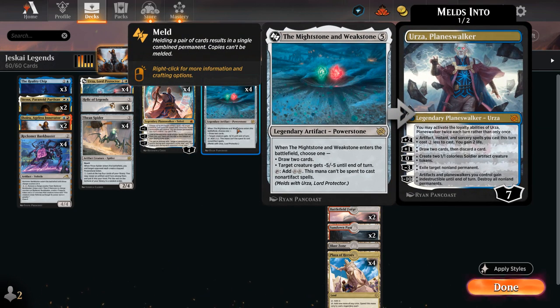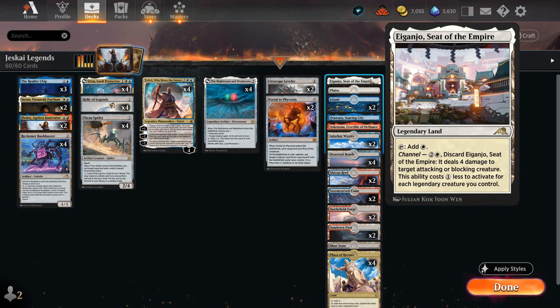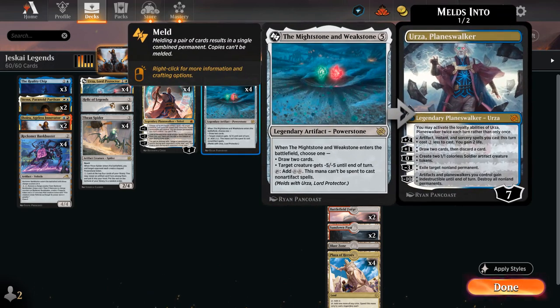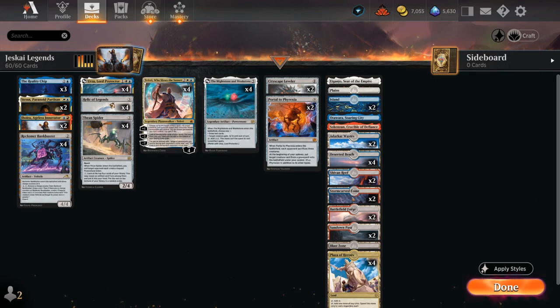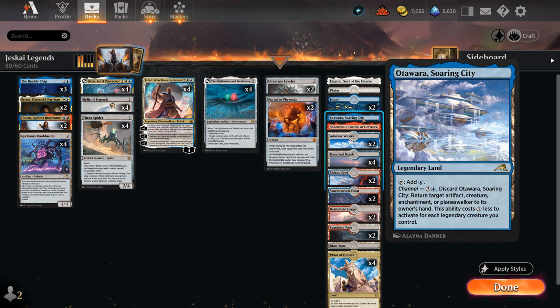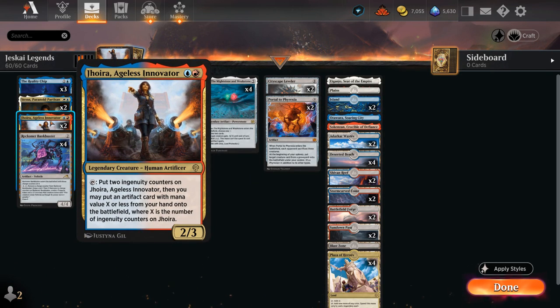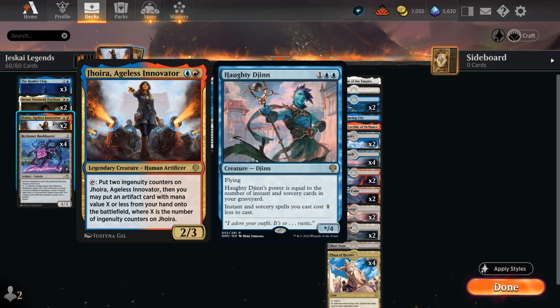Thran Spider also has a seven mana activated ability where we get to look at the top four cards of our library, reveal an artifact card from among them, and put it into our hand — a great mana sink, especially once Teferi is generating a ton of mana. Teferi can also untap the Mightstone and Weakstone to potentially generate plus two mana there as well. We also have some legendary lands in our mana base that benefit from controlling legendaries. Channeling also counts as an activated ability so we can use our various Power Stones to pay for those. Aiganjo can deal four damage to an attacking or blocking creature, Soaring City can bounce something, and Crucible can make two 1/1s.